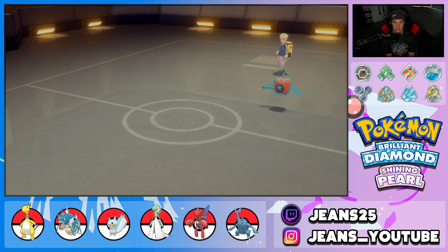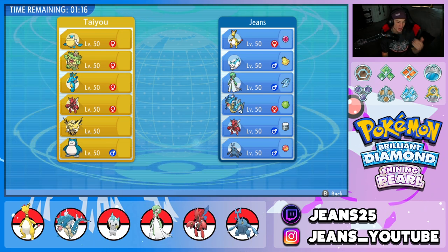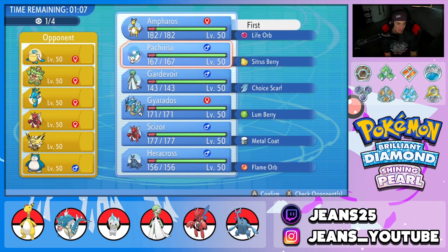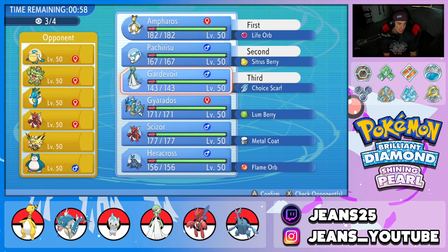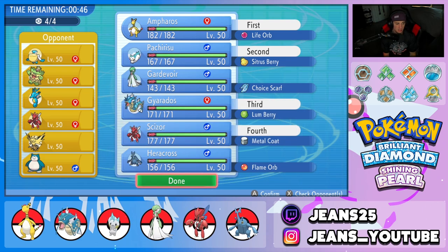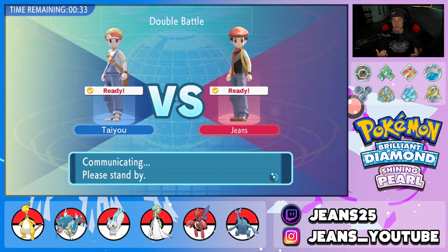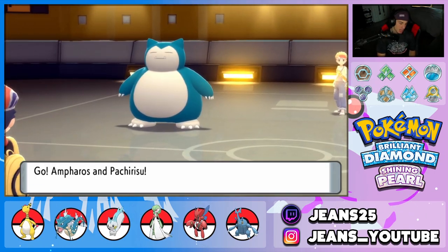Third and final battle coming at you — we need a winning record. Going up against a tough squad: Pelipper, Ludicolo, and Kingdra as a Swift Swim rain squad, alongside Scizor, Zapdos, and Snorlax. That's looking rough for us. I'm going to go Ampharos and Pachirisu as lead — those two really work together. Bringing Gardevoir is good but Scizor could do us dirty. Maybe we go Gyarados and Scizor as the back two instead.